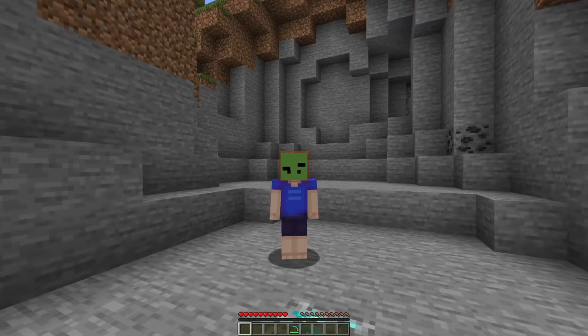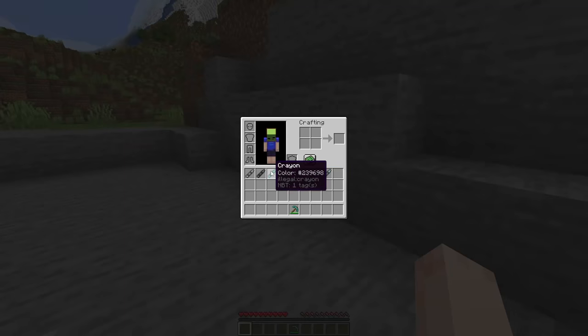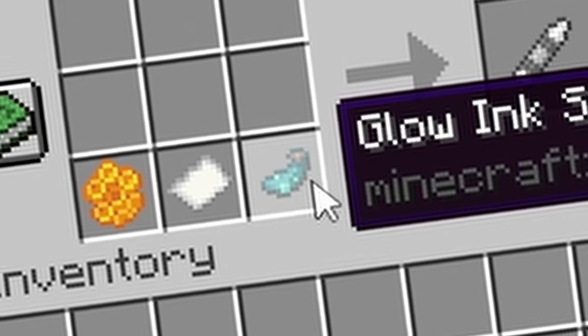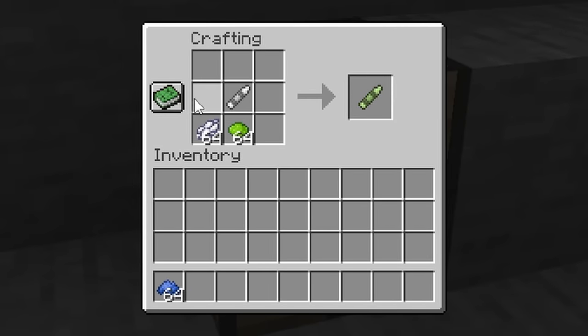It's fake? Yeah, it is fake. I drew it with crayons. No, seriously, I drew it with crayons. I added crayons to the game. Crafted with honeycomb, paper, and a glow ink sack — because I couldn't figure out how to make them properly work with light — you can make a crayon, which can then be dyed however you like.